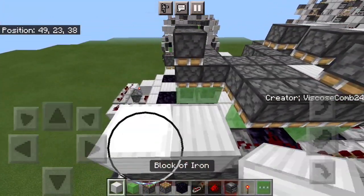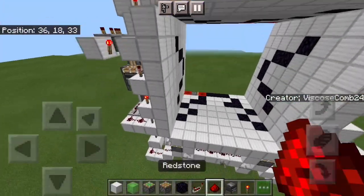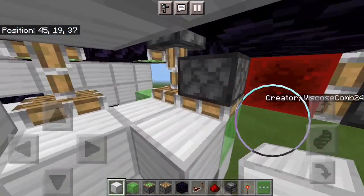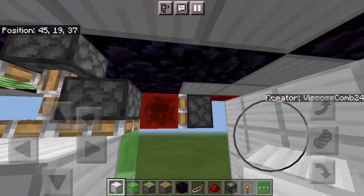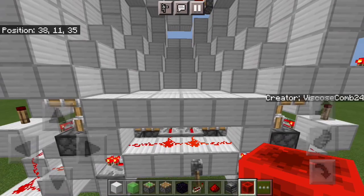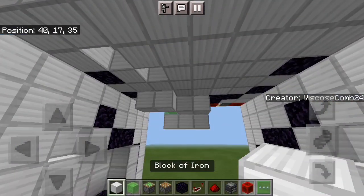Put two dust there and then a block, just like so. Now what you should see when you flick your lever is you will get the triple piston extender extending, as well as the quad extending three times. Once more, we haven't done this side so you don't have the full extension, but we're almost there. Click it once more and it will all retract.